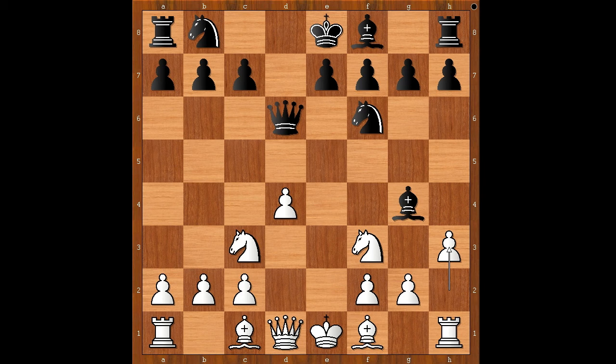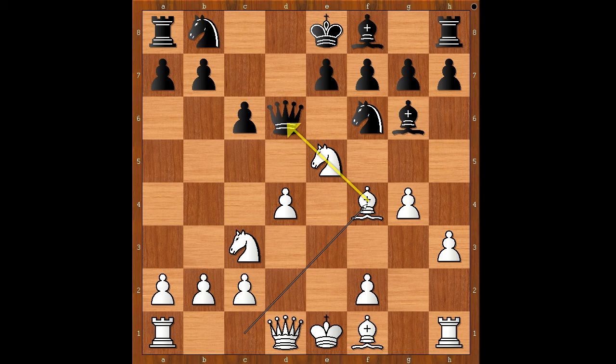The very popular main line, asking a question, keeping the pin. g4, bishop to g6, knight to e5, c6, bishop to e5, h4, f4, queen to d8.